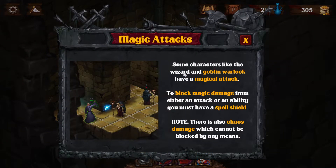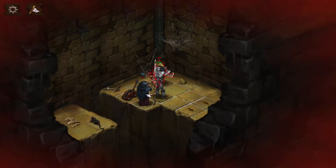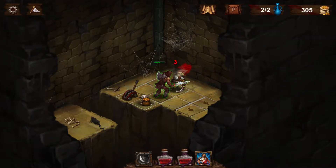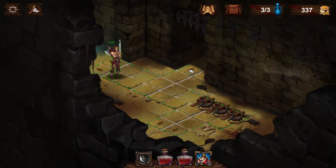Some characters like the Wizard and Goblin Warlock have a magical attack. To block magic damage from either an attack or an ability, you must have a spell shield. There's also chaos damage which cannot be blocked by any means. Let's kill you first — missed. I hate these warlocks. There we go. Nice — magic pot, 32 coins. Path to the exit is now clear. I'm hearing some pretty awesome music.